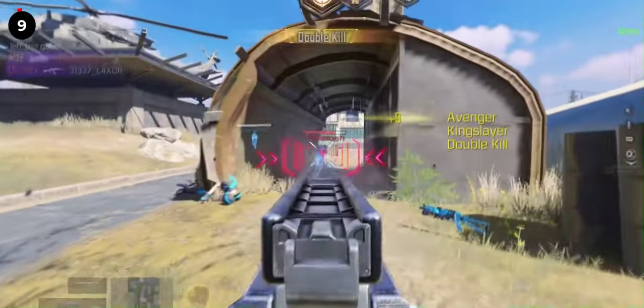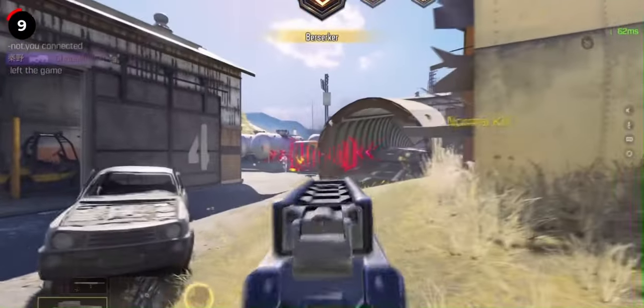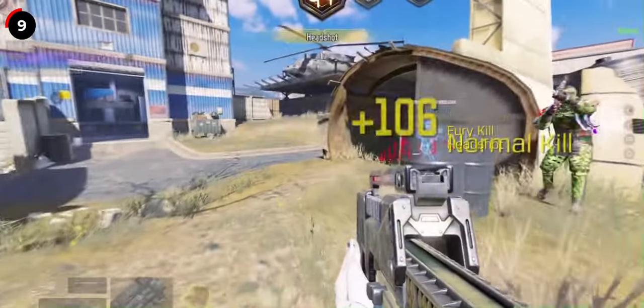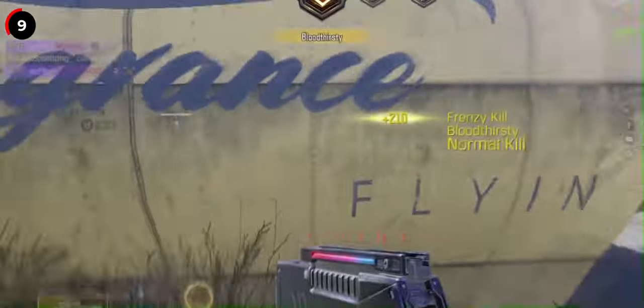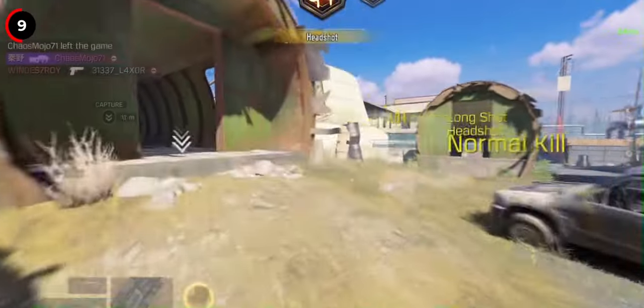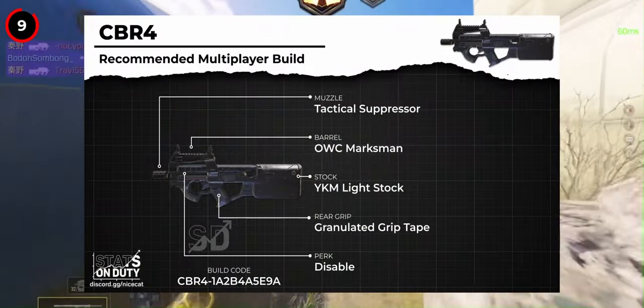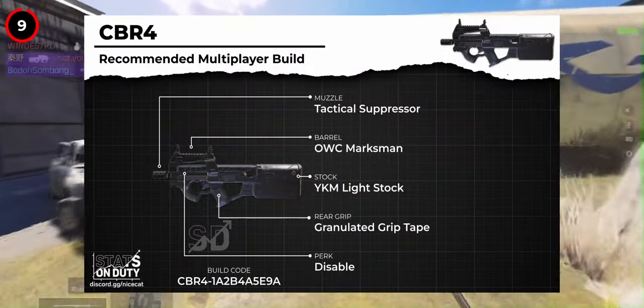The last SMG getting changed is the CBR-4. Some of you may be getting your PTSD triggered from its 1.5 season reign, but you don't have to worry too much. The gun has only been given a slight hit flinch buff, decreasing from 1.1 to 1, and a strafe buff, increasing from 3.69 to 3.9 meters per second. These adjustments bring the CBR-4's mobility more in line with the other SMG options, but won't impact its range performance.